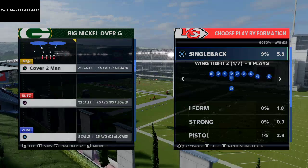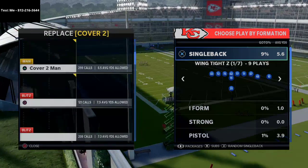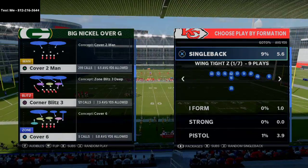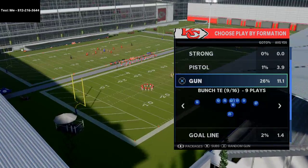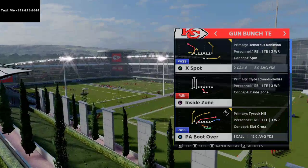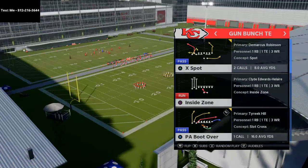Salty was running big nickel over G, and in this exact example I think he was actually running zone, but this can work against man coverage and also against zone coverage. So I'm going to set up my big nickel over G defense and come out in man coverage first, because I think man coverage is going to do a little bit better of a job. Henry audibled over into PA boot over from the Bunch tight end. This is a special little play this year. It's in the Seattle Seahawks offensive playbook — that's the playbook Henry was in for this championship final matchup. So I'm going to show you Gun Bunch tight end, PA boot over, and show you the setup.